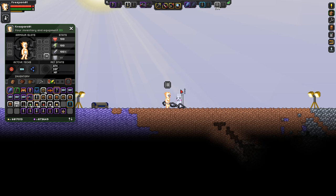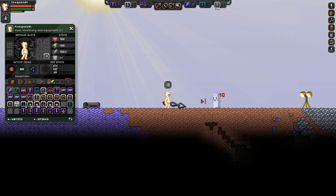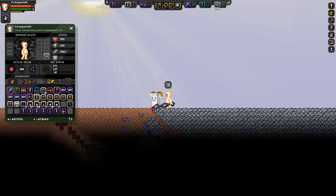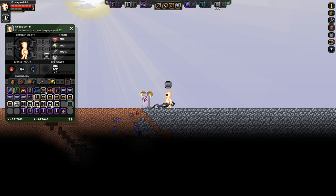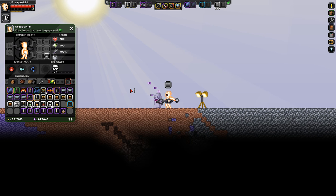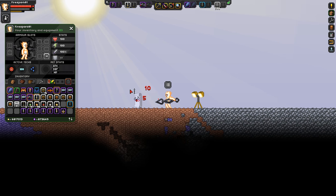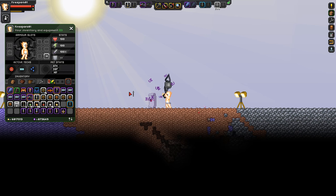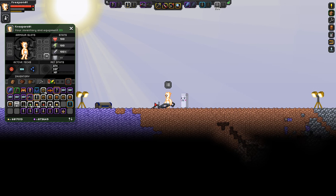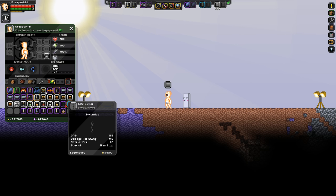The time pierce sword does a solid 25 damage on the normal combo. Its secondary ability is a freeze time effect, which drains all your energy but does no damage. While frozen, the enemy cannot be damaged at all. So something to keep in mind if you're looking for high-damage swords — the secondary ability here offers utility but zero damage output.